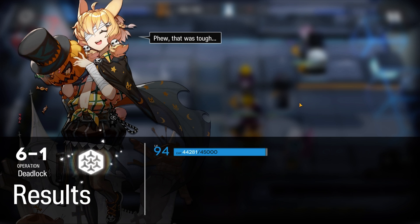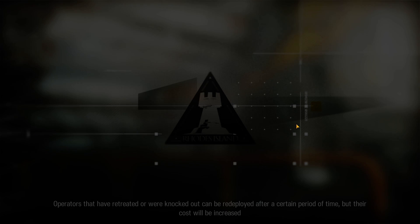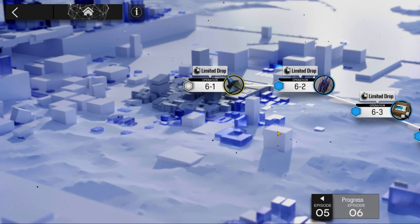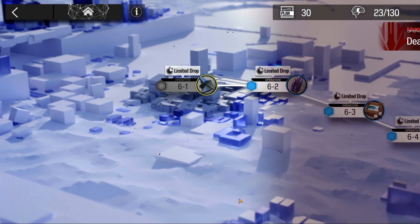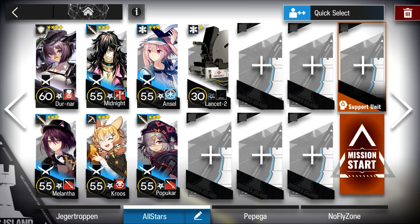And there we go, that's how I cleared 6-1 challenge mode with my Low Stars All-Stars team. Check out the links below for more episode 6 content. As always, my social links will be in the video description. Be sure to like and subscribe. Thanks for watching. Peace out.